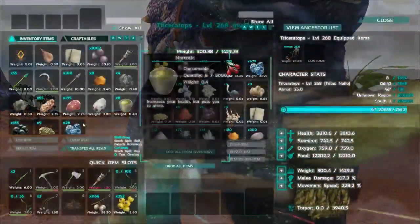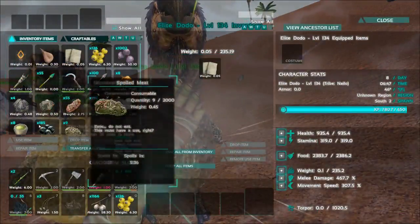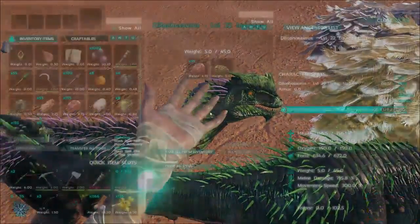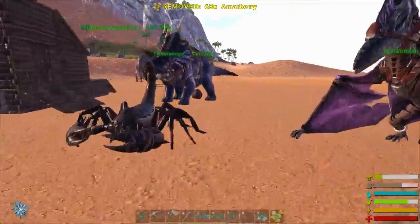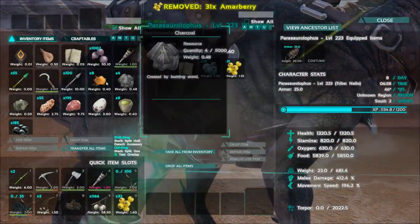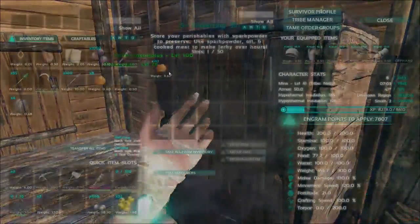You have plenty of berries on you — let's get berries on some of the other dinos so they can have some food for the trip. Some for you, some for you — you have meat, you have meat. You need some berries? Have some of those. And you have berries — give you a few more. You're holding spark powder too.